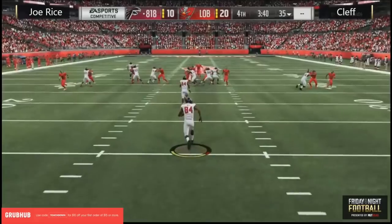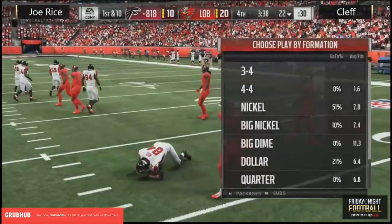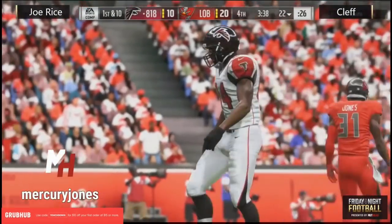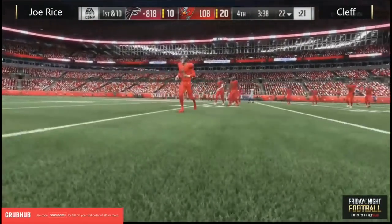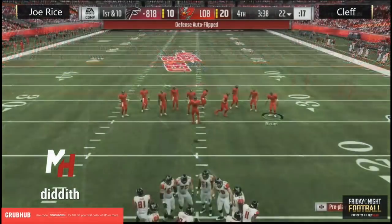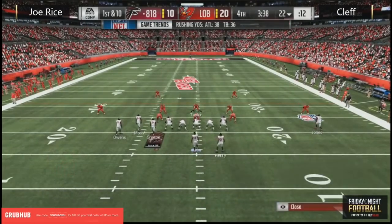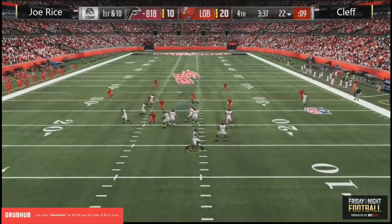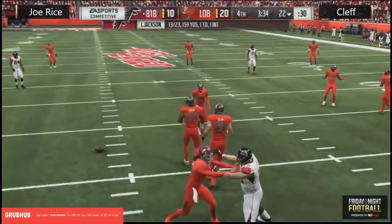Joe Rice coming out of the back of the end zone. I'm not sure where that juke move came from — I think if he would have just kept his route there he could have maybe come away with six on that one. A lot of players get into the habit of trying to spin or make a ball carrier move every single time they get into that three or four yard range. A lot of times the best plan of action is just stay the course — keep running straight, because on defense players start to expect you're going to spin every time.